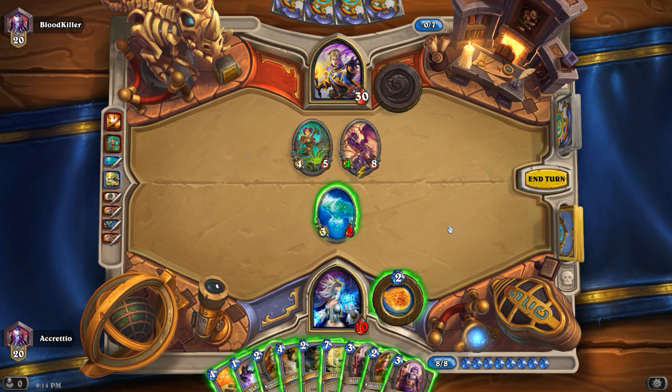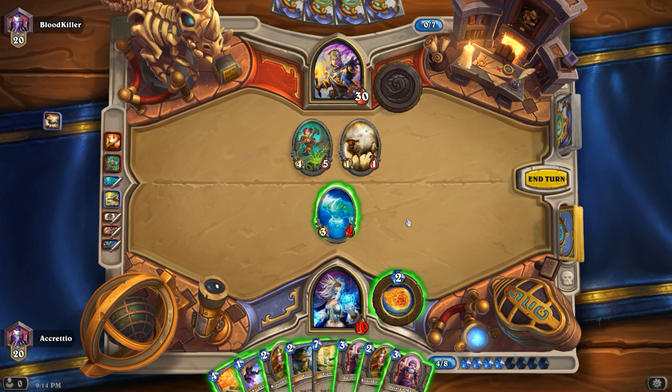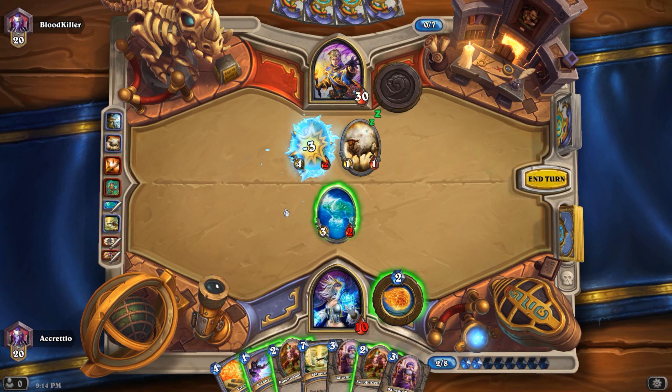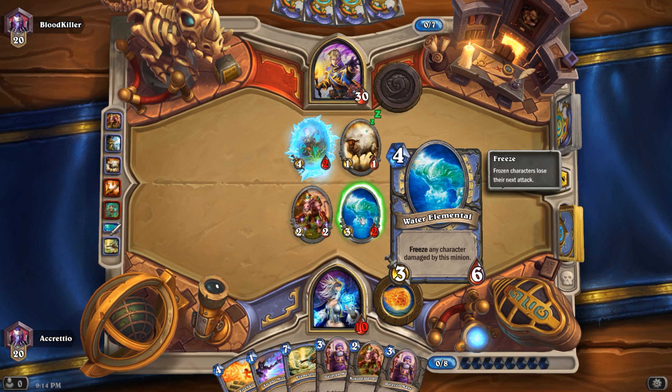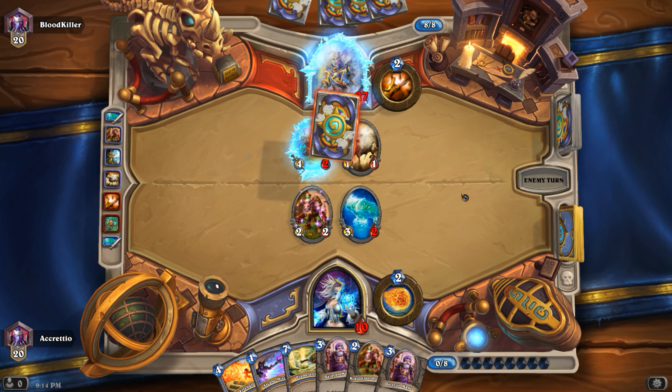I need to kill both of those — or I can just pull him off it. Let's do that, then go for Frostbolt, and then Cobalt Geomancer and go for face since we can. We do have another Flamestrike, but I don't want to waste it on just two minions. Next turn maybe Dalaran Mage, Cobalt Geomancer, or Arcane Missiles — depending on what he plays. That would make Arcane Missiles hit for four, five, six, seven.